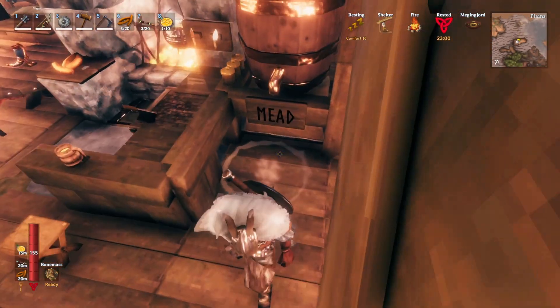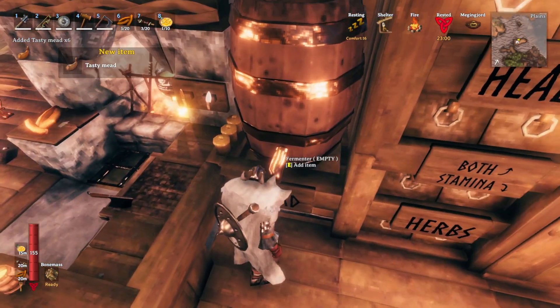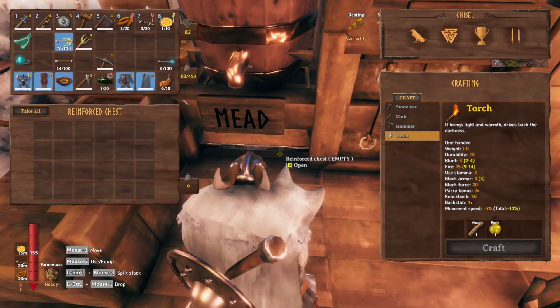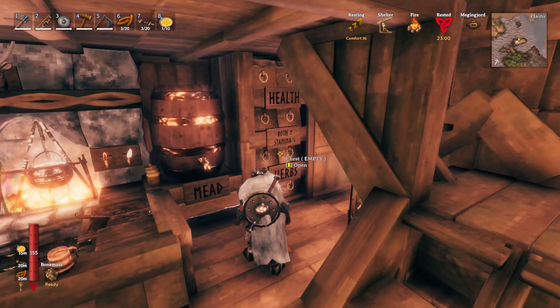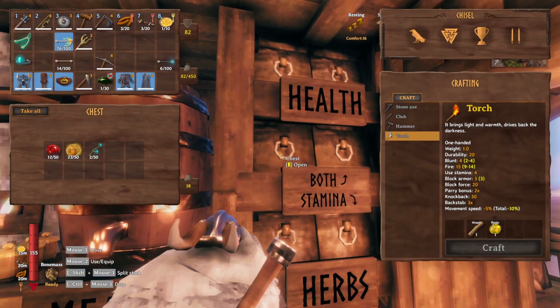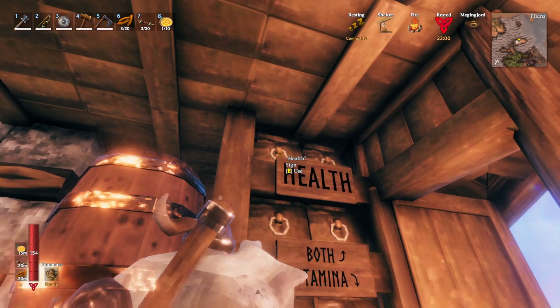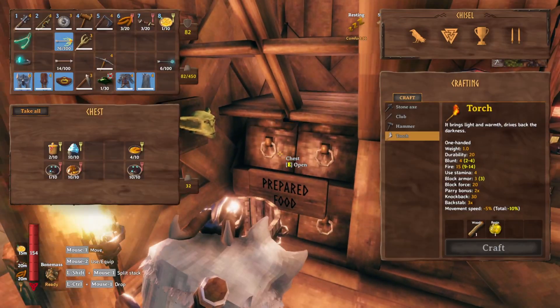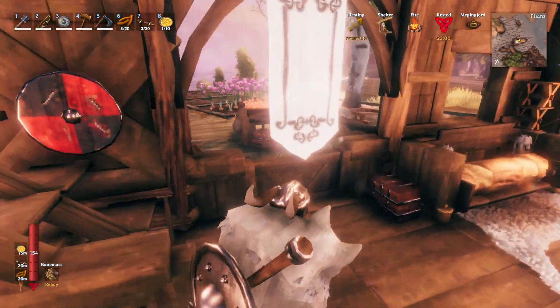It looks like I actually have some mead that I'm ready to tap. New item — tasty mead. I brewed that to get some of my stamina to regain a lot faster. I've got my thing for mead, all my food ingredients — anything that's stamina and health. Just stamina foods, just health foods, and then complete prepared meals I have in these chests underneath the stairs.